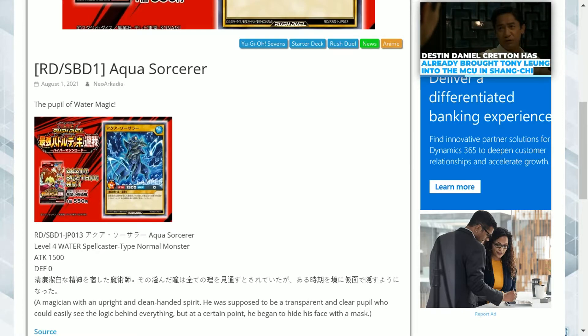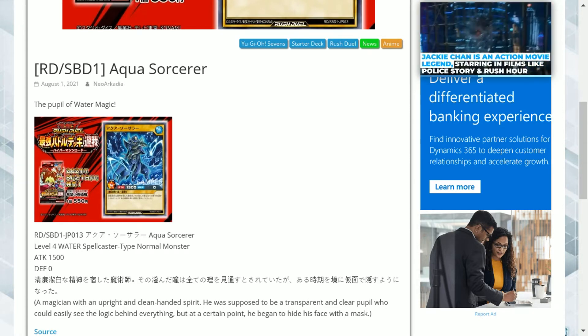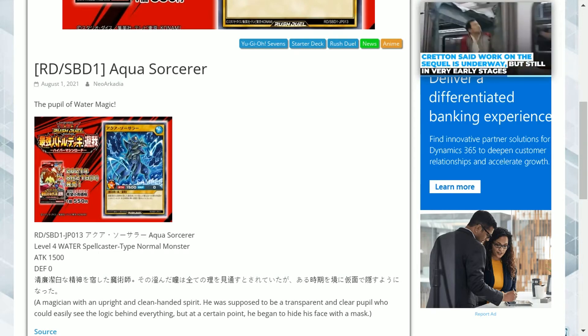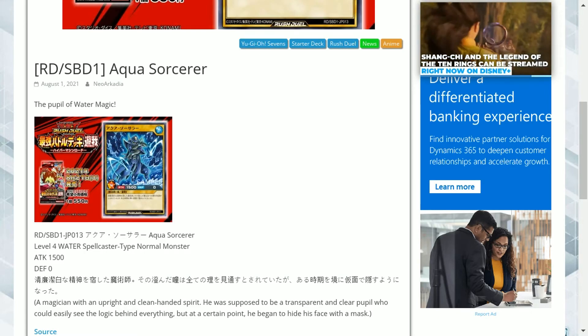It's a 1500 attack monster, which is at the upper levels of Level 4 monsters. It's definitely useful for the time being, just to normal summon without tributing. You can get over some of the weaker Level 5 and above monsters, but it's something you can't really rely on for that much longer.